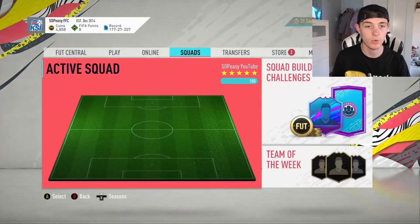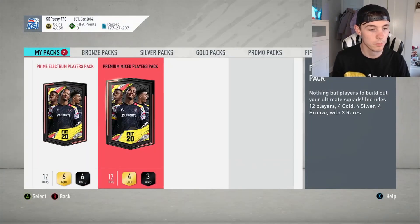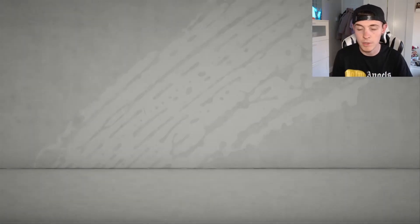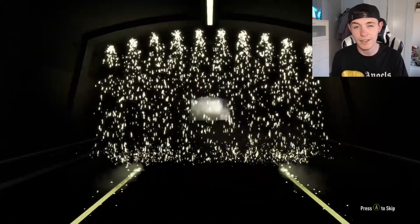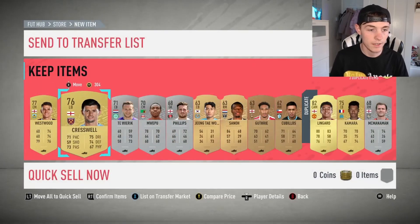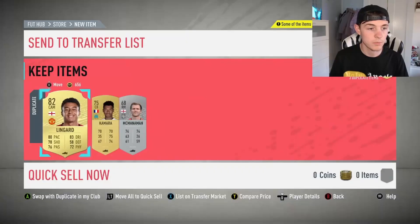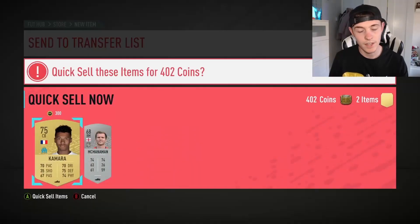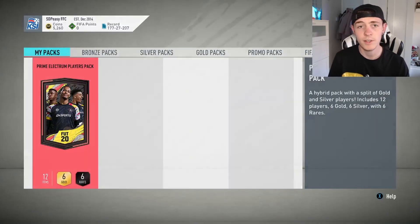We'll swap his position in a moment, but that card looks tasty. Hopefully it can be a very useful CDM. We can open the packs now — we've got the two packs to open. We've got a Premium Mixed Players Pack and a Prime Electrum Players Pack. We're going to open the Premium Mixed Players Pack first. Hopefully we can get at least a board return from these — they're not the best packs in the world, but a board would feel fair. First pack — pretty poor. We've got a Lingard; we can send him to the transfer list.